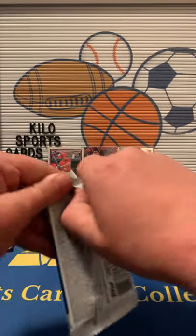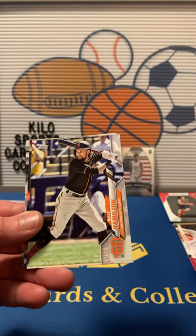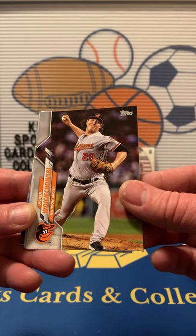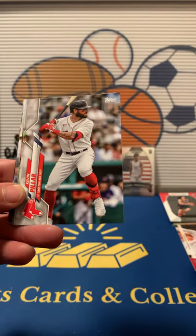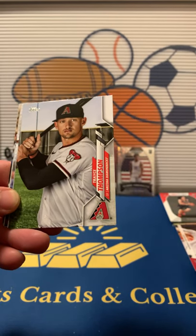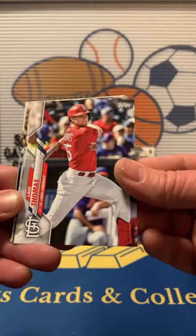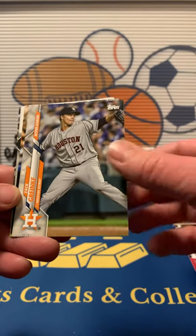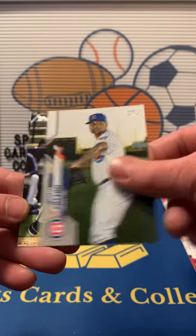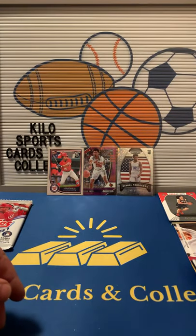2020 Update. We got Ty Buttrey, Billy Hamilton, Albert Pujols, Yoshitomo Tsutsugo rookie, Kevin Pillar, Joe Jimenez, Trayce Thompson, Lane Thomas, Mookie Betts Decades Best, Zach Greinke, Kyle Farmer, Harold Castro, and Brock Holt. Not even a rookie in there really — striking out on rookies today.